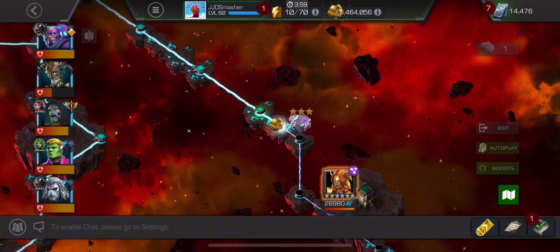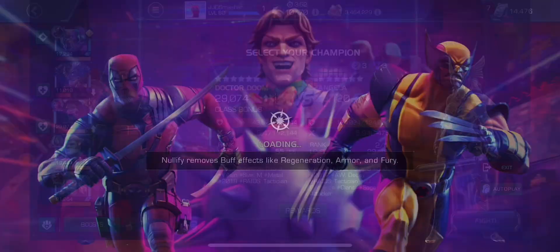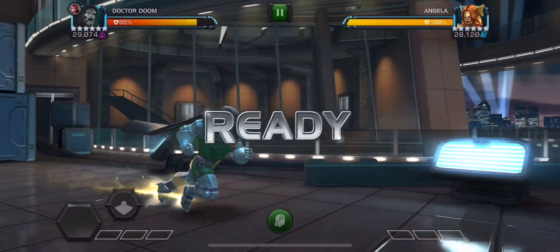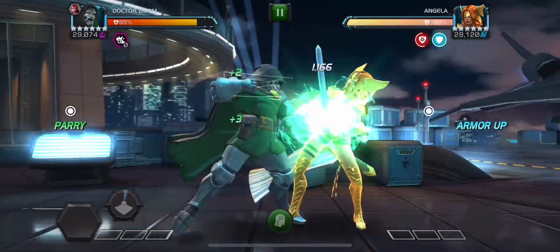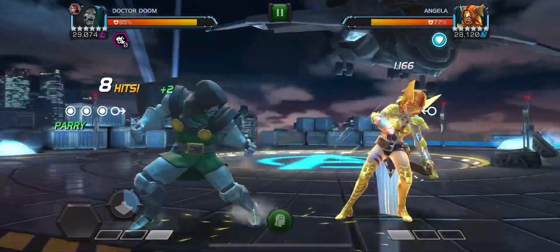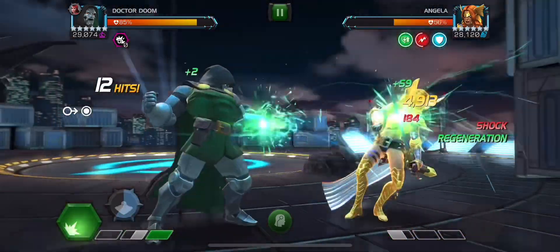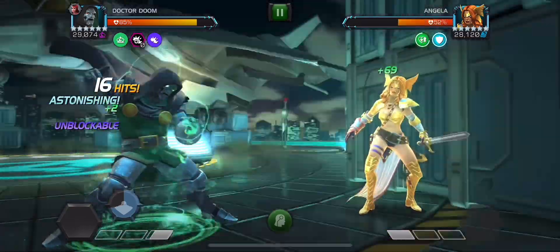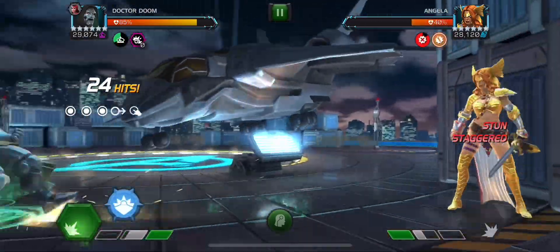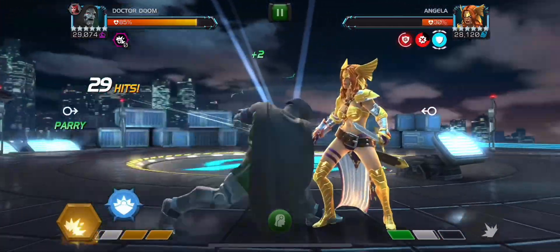We got Angela, so once again I'm going to use Doom. You don't have to use Doom or any Mystic, but you might as well for the class advantage, and Doom is really good for this path. He can also nullify her armor-ups and nullify her regen. Once again, bait Special 1s — they're easy to dodge. We're doing our combos: light, light, medium, heavy — that's the Special combo for Dr. Doom, does a lot of damage because of that heavy attack. If you guys want, you can just bring Doom and Diablo and absolutely get through most of these guys. Bring in a Red Skull counter, bring in an Emma Frost counter, and you're going to be set.